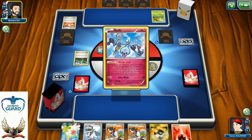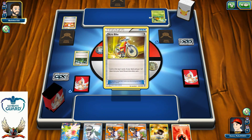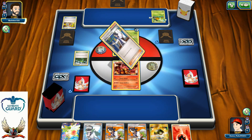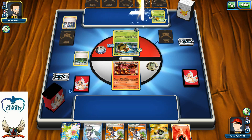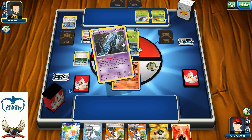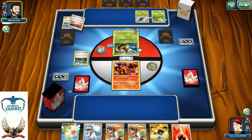The good thing for me is if I can find only one copy of Volcanion EX and one Steam Up, I'm going to be able to one-hit knockout his Vespiquen. That's definitely one good reason for me to use that Ultra Ball for Volcanion. Then simply use that Steam Up and play Shaymin, then Sycamore for 7. That's the very important piece of the puzzle and the key to success versus his Vespiquen.